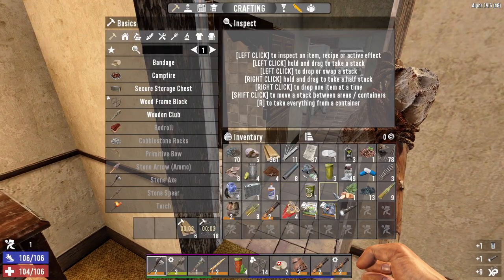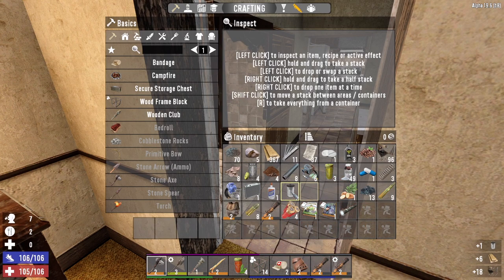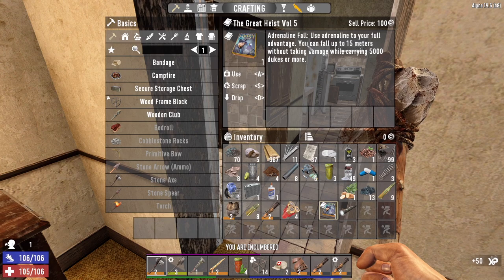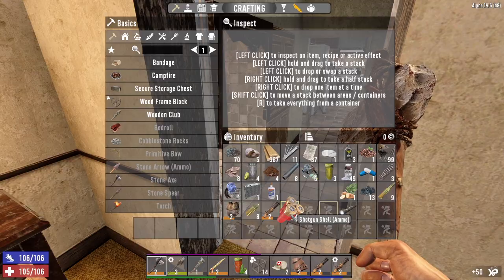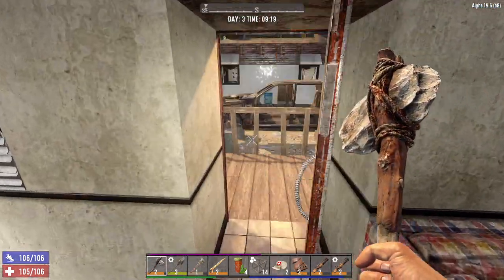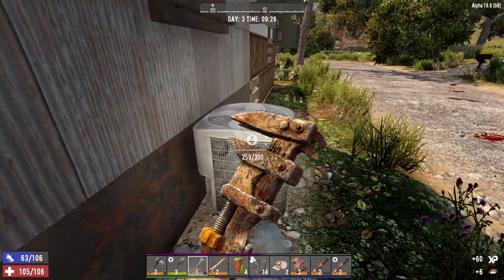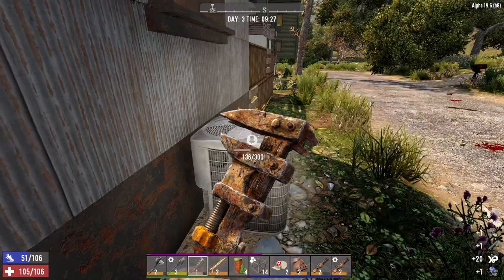Scrap, scrap - let's go ahead and eat the miso now. Scrap the can. Dukes - find more dukes and loot, nice. And apparently you can fall up to 15 meters without taking damage while carrying 5,000 dukes or more - I don't have anywhere near that yet. There's some yucca - however you want to pronounce it, I say yucca, you got a problem with that, then yucca-f off.